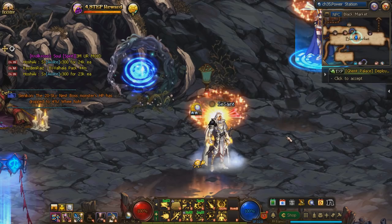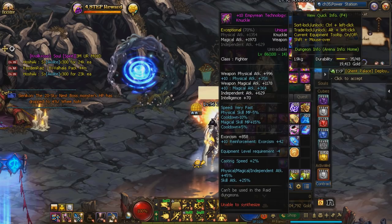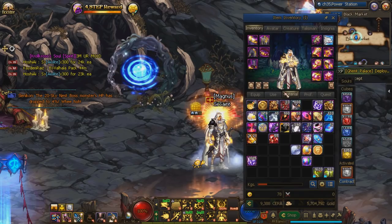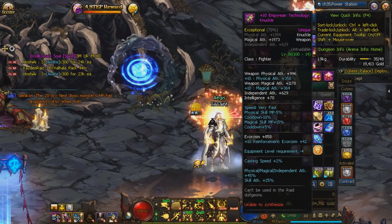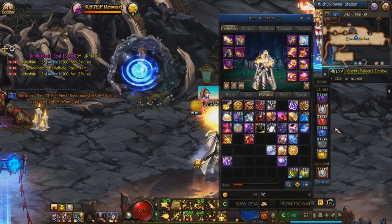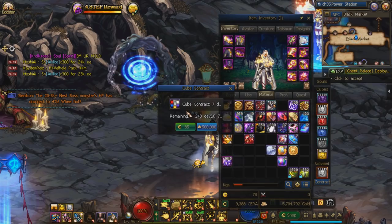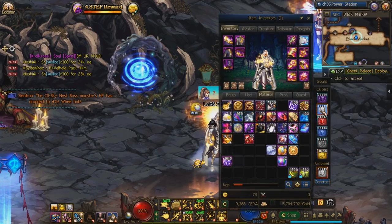The first feature is the cube contract. One thing you'll notice about level 100 cap gear is that if you hover over the weapon, it does not have an inflict element on it. Most level 95 cap gear took care of that — the tabers weapon and upgraded black sky weapon already had an inflict element. But this knuckle does not have any element inflicted, meaning you're not doing elemental damage on your attacks. You make up for it by using the cube contract.